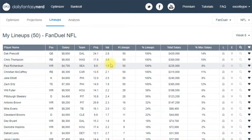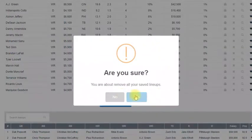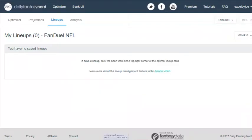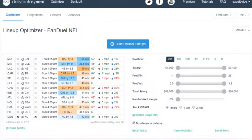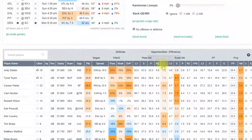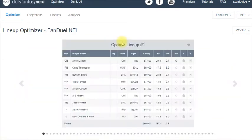In the Lineups tab you get the results of your generated lineups. I'll remove all existing lineups, go back to the optimizer, and build new ones. It takes about three seconds and you get 50 lineups.